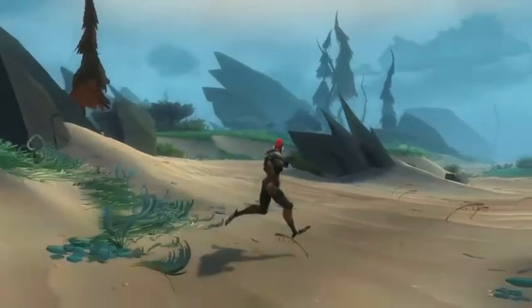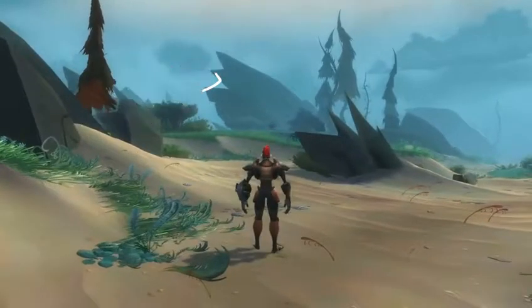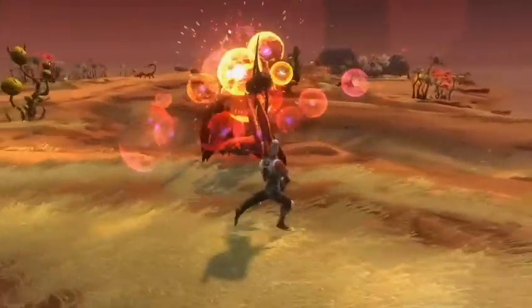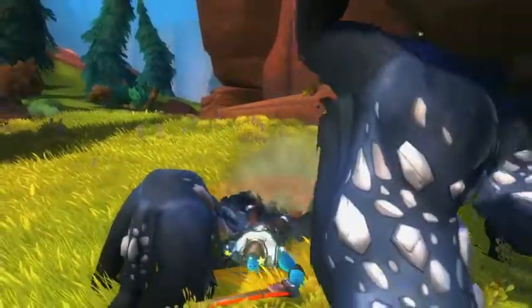Wildstar's not trying to reinvent the wheel when it comes to movement controls. Good old WASD feels familiar and it gets the job done. We've got mouse look turning and strafing — basic, I know, but important when you're trying to line up a power shot, heal your buddies, or taunt mobs going ham on your group.